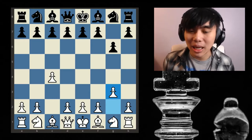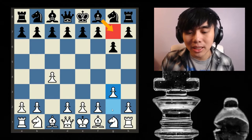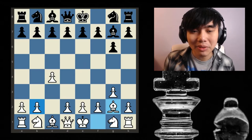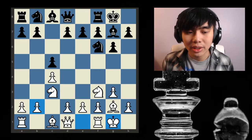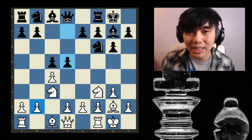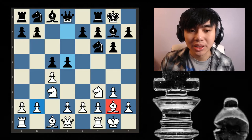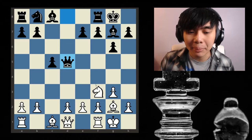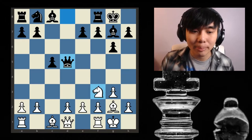White counters with pawn g3 to develop the bishop on g2, placing it on a very nice diagonal. Then bishop g7, bishop g2, knight f6, knight c3 — all normal developing moves. After c5, castle, d5, Black strikes toward the center. However, you should always be careful when doing this because White has a very nice bishop here. You always have to watch for discovered attacks, and in this position you must stay alert.